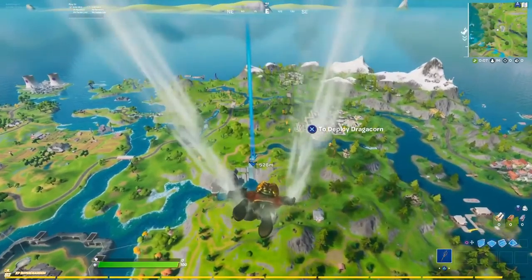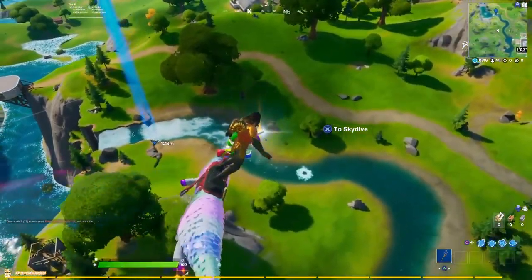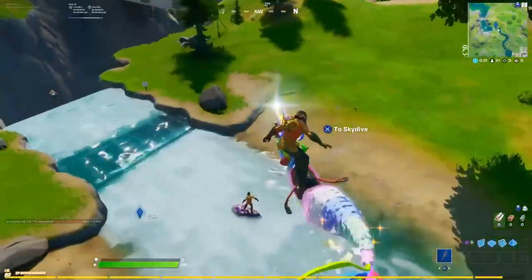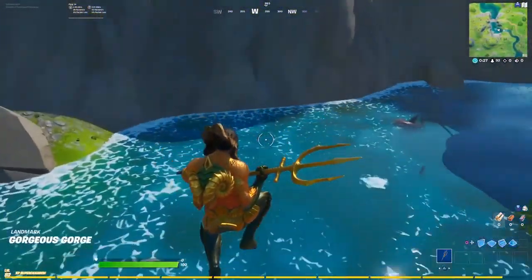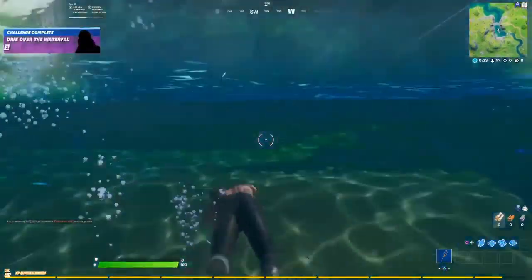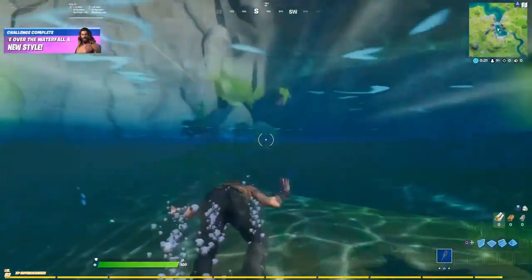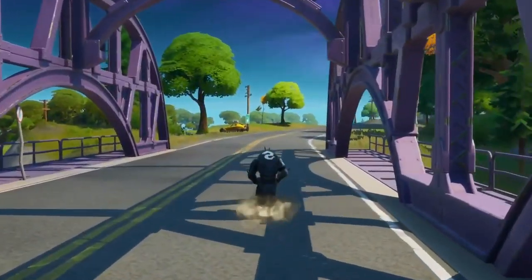Here we can see on the map we have Gorgeous George, and we just have to go in and take a quick dive. It didn't actually kill me but it did count. This is nice and easy — all you gotta do is jump in and swim and run away, because you're not going to have any guns.